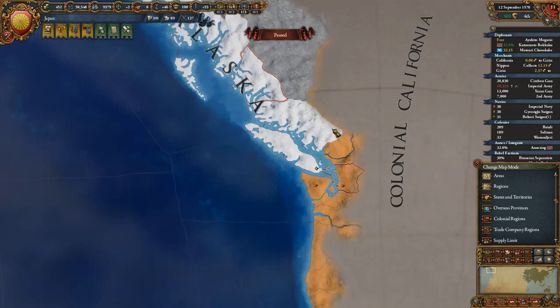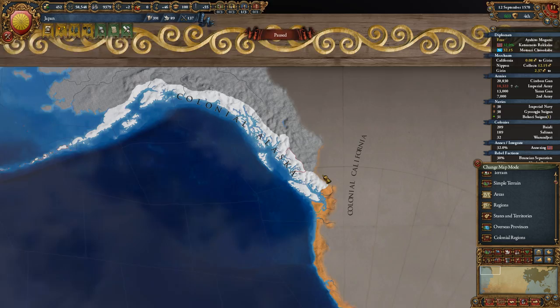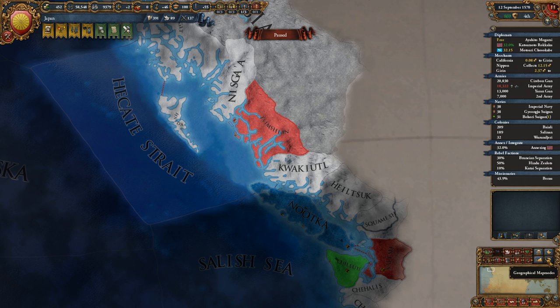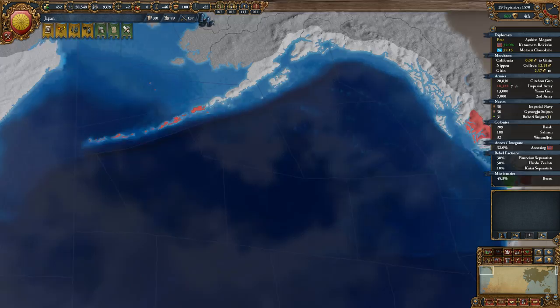So we have a province right now that is up here, which is part of colonial Alaska. If we take over this province, we'll have two in colonial Alaska. And then everything else beyond that is in a different colonial region, so we're quite a ways off from being able to get a colonial nation up there.